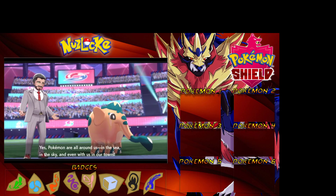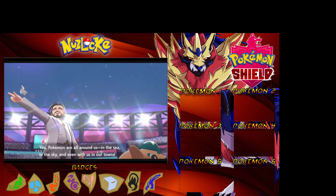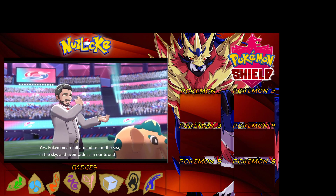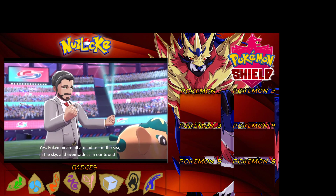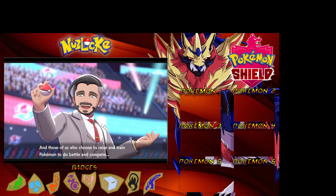We also won't be allowing duplicates. So for example if we come across a Rookidee in route two and then we see a Rookidee in route six, we cannot capture it - we can skip that. So no duplicates.